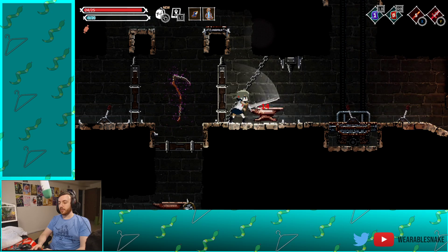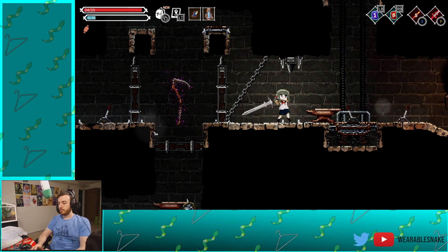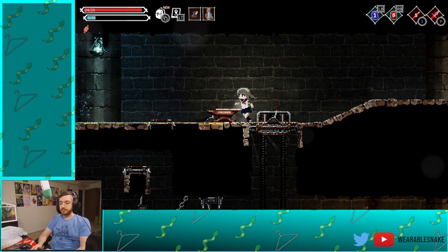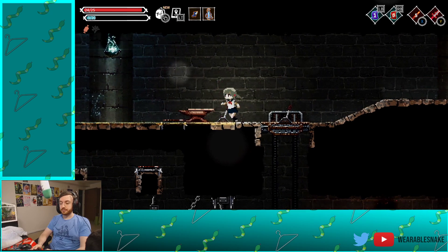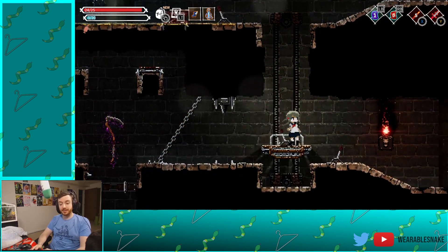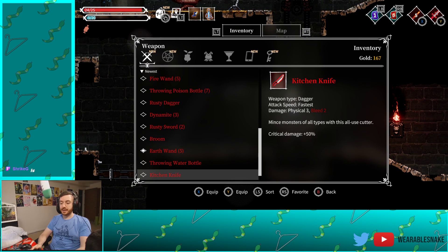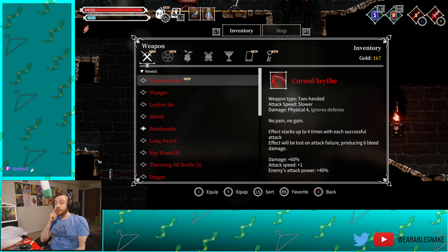And now we very slowly push it over. Could you imagine if these things could break and we just end up breaking the fucking thing before it gets there? That'd be really funny. We figured out the puzzle — we're so good at video game. Two-handed, four physical damage but ignores defense. No pain, no gain — effect stacks up to four times with each successful attack. Effect will be lost on attack failure, producing six bleed damage. So it's plus 60% damage on hit and extra attack speed, but also makes the enemy hit harder too?